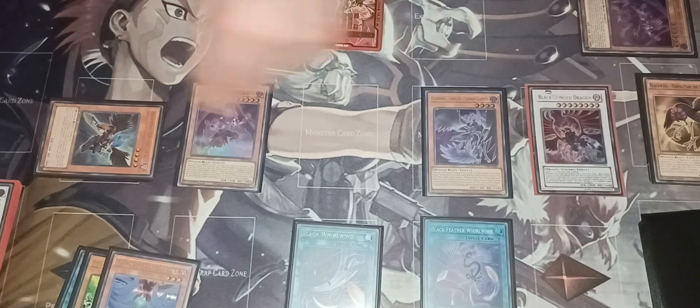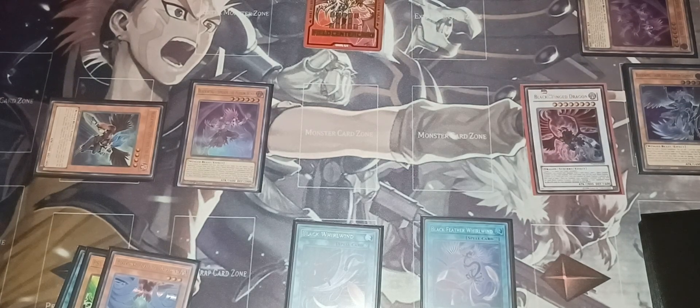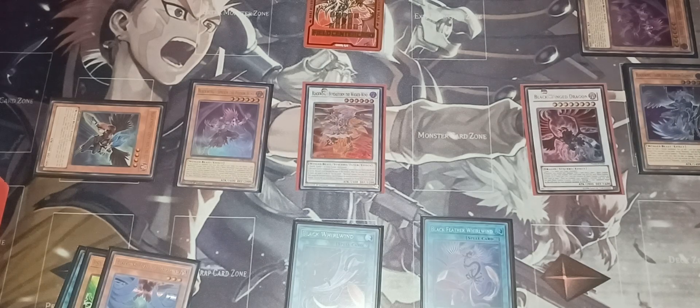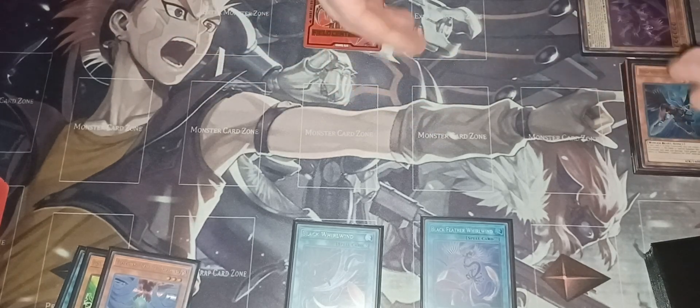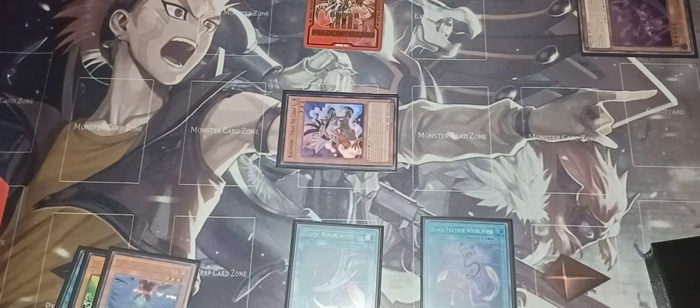They haven't used Nibiru yet. Take Vata and Sudri to the graveyard — this special summons your copy of Boreas. Boreas's effect activates and in response they say, 'Okay, I activate Nibiru's effect.' You do get Boreas's effect first, which puts Steam the Cloak into the graveyard. Then Nibiru hits — boom, they get rid of everything. Instead of having played Zephyrus the Elite, keep him in the graveyard. The field would have been the other monsters minus Zephyrus the Elite, so keep him in the graveyard and they have to give you a Nibiru token.